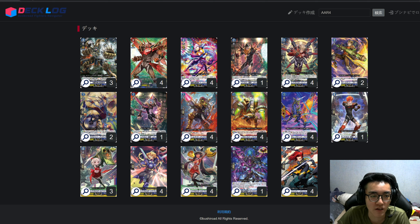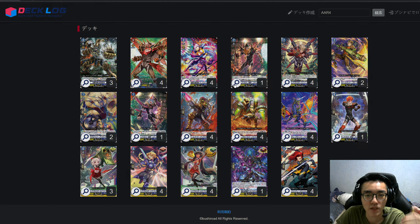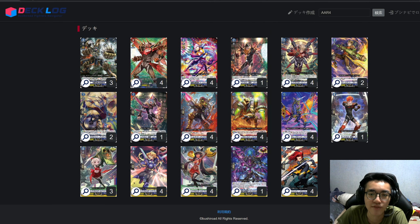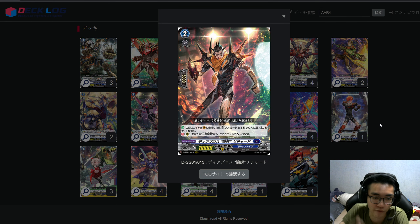This deck soul charges really fast and runs out of deck quickly, so ideally you want to end your opponent ASAP. I run four Majority and four Colossus as finishing tools. For the ride chain you have the Diablos Boys grade 1 and grade 2. The grade 1's skill: if you ride over this starter you call it to rear guard, switch one, and if it's in the front row it attacks. You mainly want it for the ride chain.